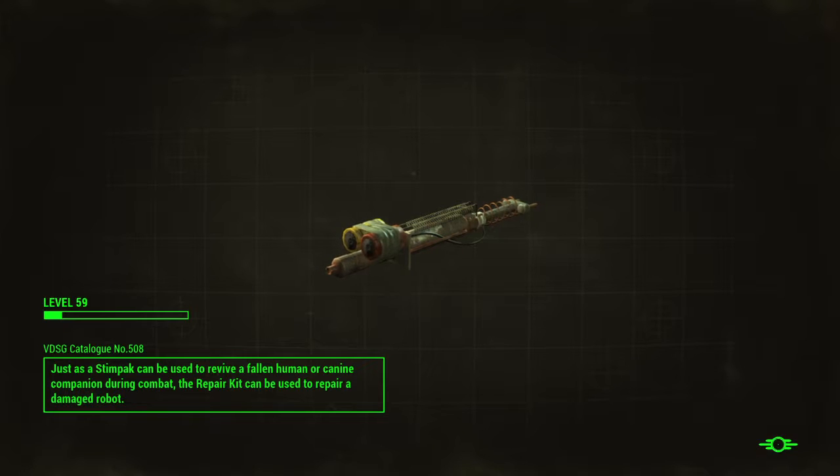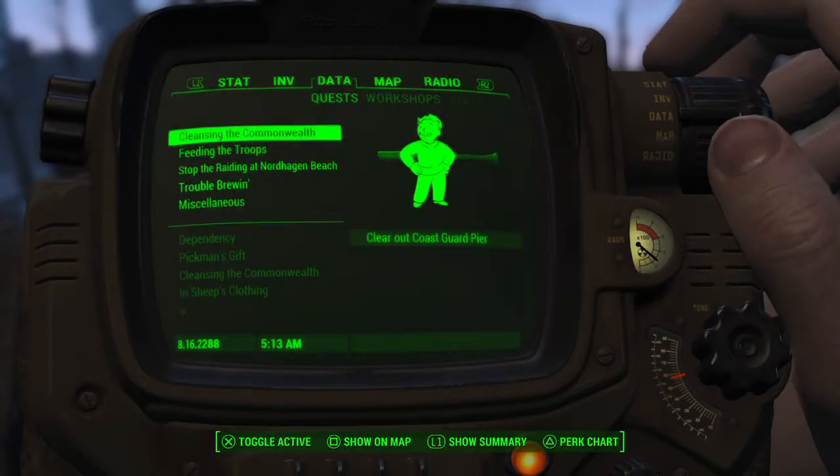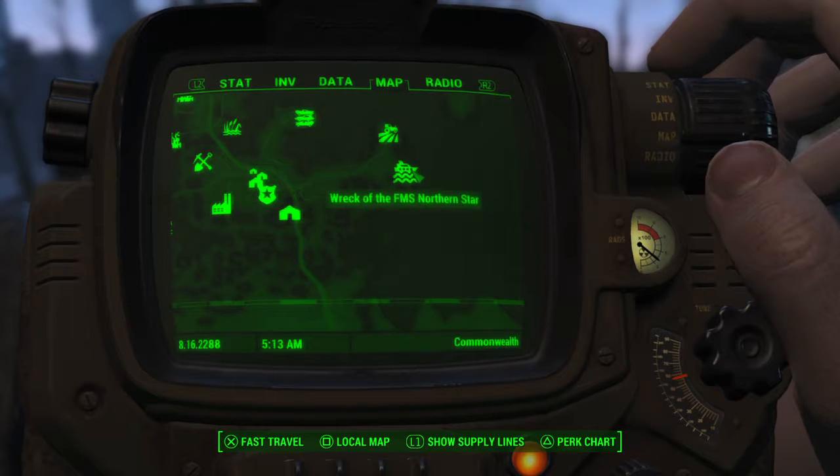It's the agility one, and it's by Warwick Homestead if you know that place. It's a wrecked ship - it'll probably take me a little bit to finally find it on the map. That's a damaged ship - wreck of the FMS Northern Star, it's by Warwick Homestead.